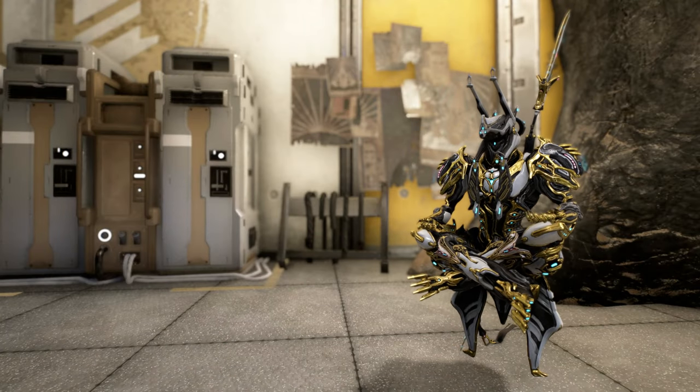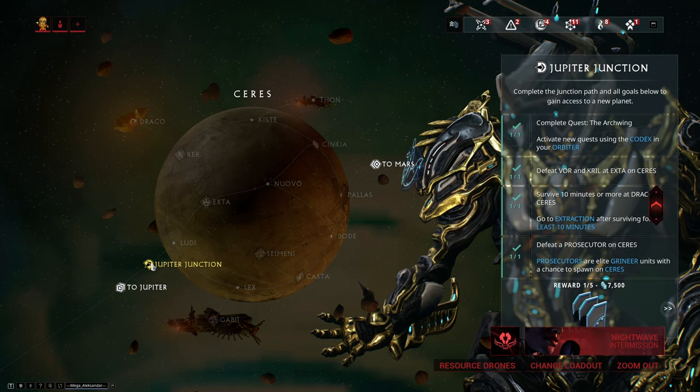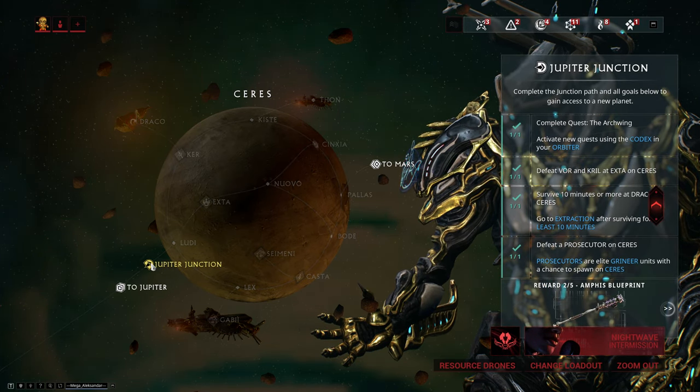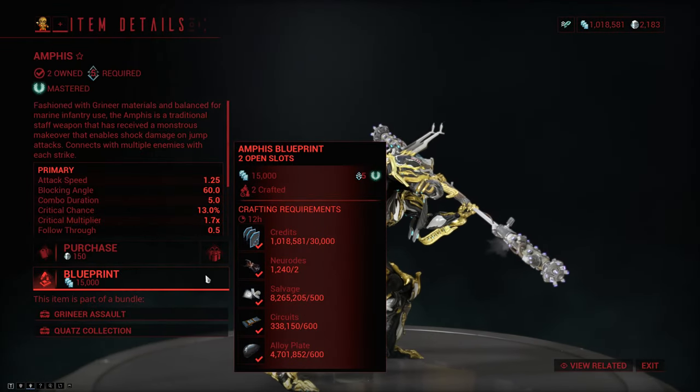Welcome to the Warframe weapon encyclopedia, where today we're checking out the Amphys. The blueprint for the Amphys is one of the rewards you get by finishing the status to Jupiter Junction, but if you somehow manage to lose it and you'd like to try it out, you can also get the blueprint from the market.